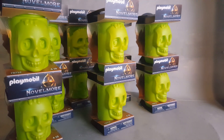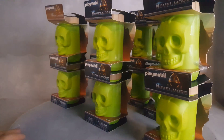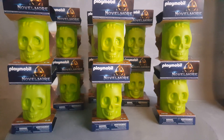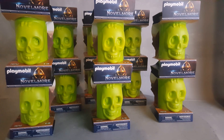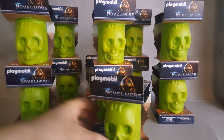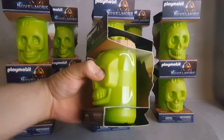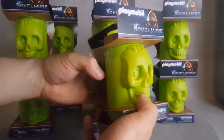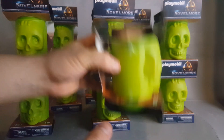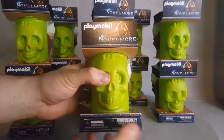This is Playmobil set 70752 from the year 2021 — Skeleton Army from Novomor, Violet Veil from the Sahari Sands. These are pretty much mystery packs, but they are heavy and large — basically some sort of cup skeleton cup that has a lot of little pieces inside, including a character.